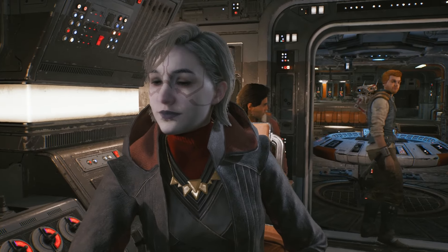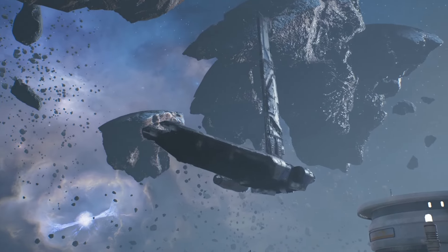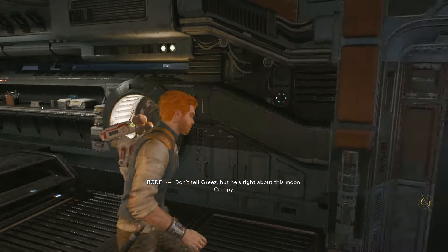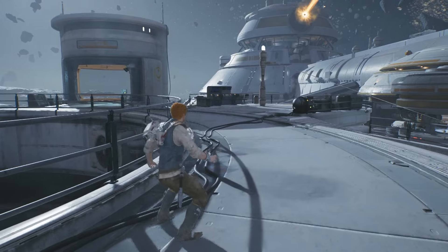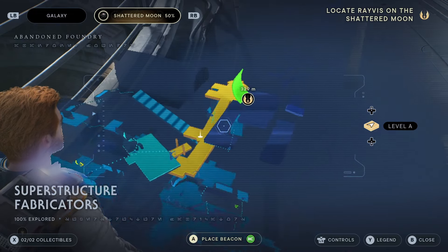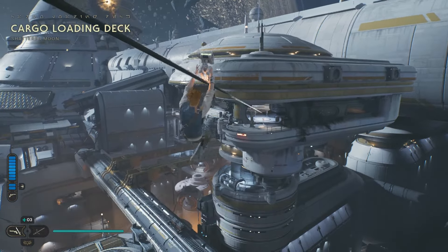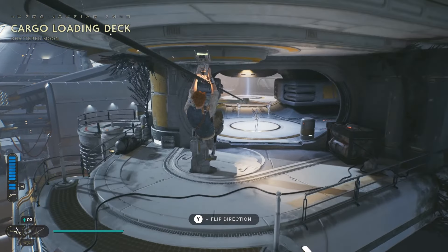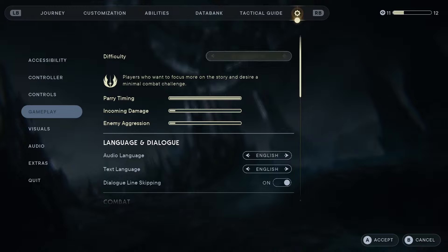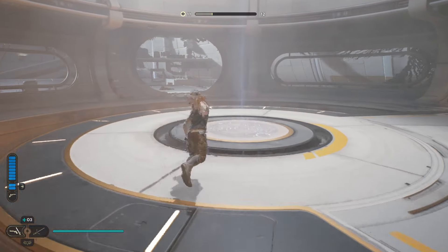We're going to skip the cutscenes to save you some time. This part is unskippable, by the way. Let's head out. Now I'm going to take a look and see where it wants us to go. The fastest way is going to be going to a meditation point and then to another meditation point. Also, I realized my difficulty was changed from a video I was making earlier, so let's turn this back to Jedi Knight — just a standard difficulty for these videos.